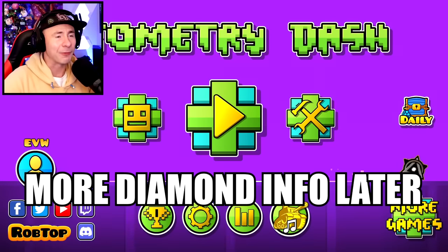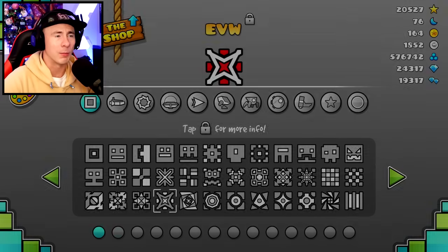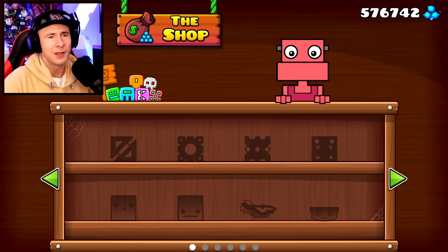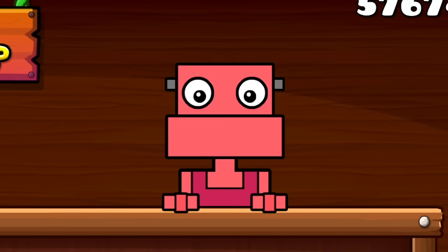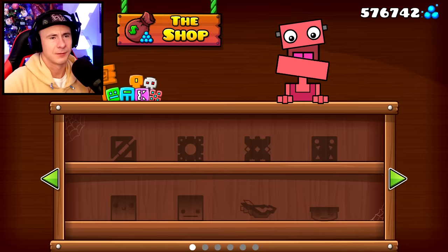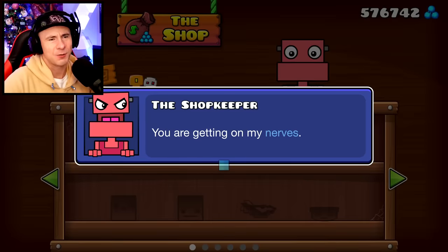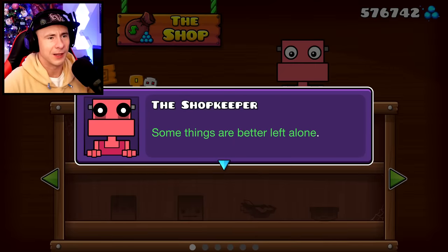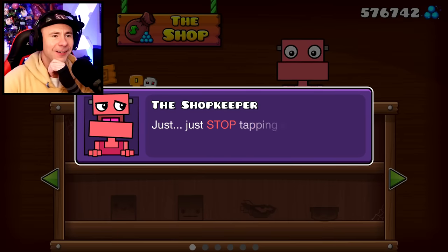There's a secret I forgot to include in the last video. If you go to the shop from the main menu, click on your icon stuff and open the shop. If you keep clicking on the shopkeeper, he starts reacting - 'Hello. What do you want? Can you stop? Stop with the poking! You're getting on my nerves! I'm warning you! Some things are better left alone.' And then he boots you from the shop.